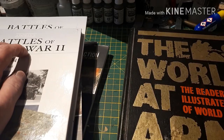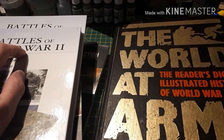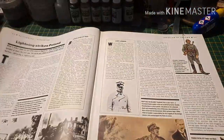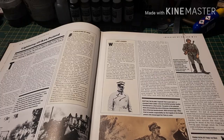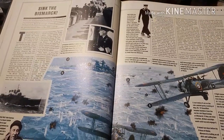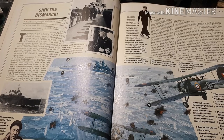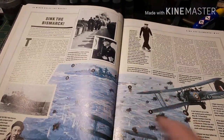One book I have found indispensable is this one here — it was bought for me by my mother when I was 15 years old, so 28 years ago, and it has served me well. It has a wealth of information presented in a clear and concise manner. If you don't want to read the whole text, there are bullet points telling you the important things. Some of the best content are the battle plates — there's one for pretty much every major battle: Kursk, El Alamein, even Kohima and Imphal, where there was a famous battle fought across a tennis court at the Governor General's residence, with British and Commonwealth troops on one side and the Japanese on the other.